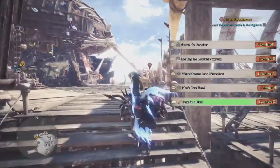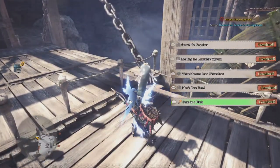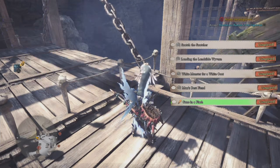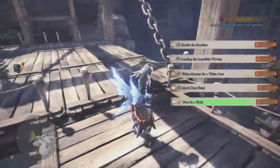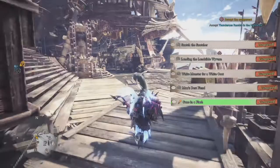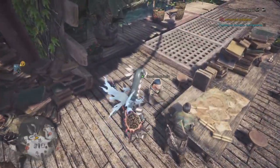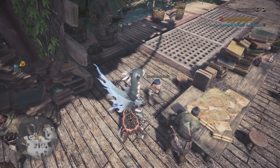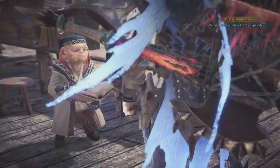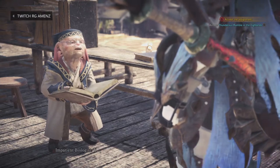Once you complete 'Gone in a Flash,' when you come back here, you want to talk to him — he's going to give you a quest for the Bazelgeuse, but that's not what you're going to do. Once you're finished with 'Gone in a Flash,' you go up here and you want to talk to this man right here, this Impatient Biologist. This is the man to give you the Thunderproof Mantle. After you've completed 'Gone in a Flash,' you go to this guy, you talk to him, and he goes ahead and gives you the Thunderproof Mantle.